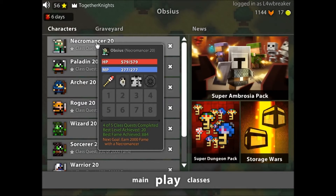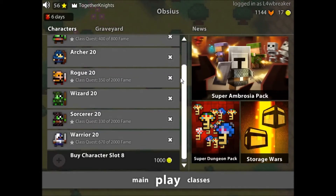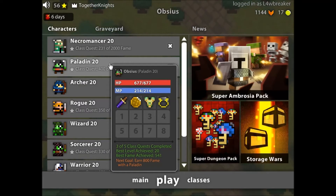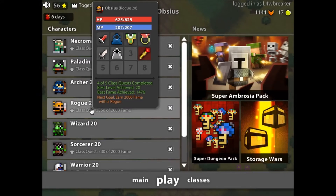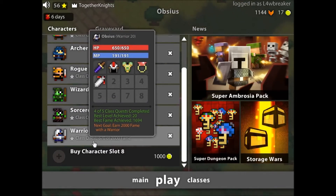Hello guys, welcome back to another vault video for May of 2015, it is the 8th. I think I skipped last month but I wasn't playing too much, but yeah I'm back. Here are my characters - they are all 6/8 or above. My necro is 6/8, pally is 6/8, archer 6/8, rogue 6/8, wizard 8/8, sorc is 6/8, and warrior is 6/8.